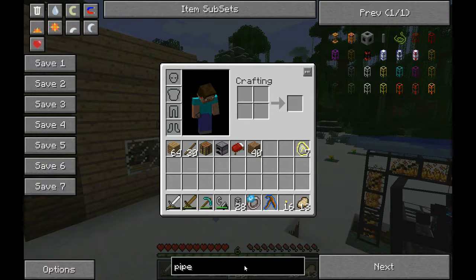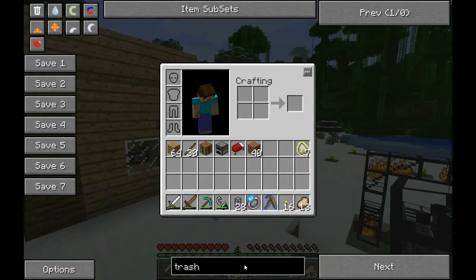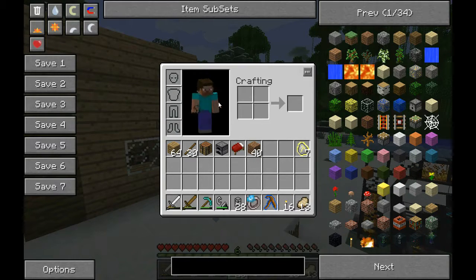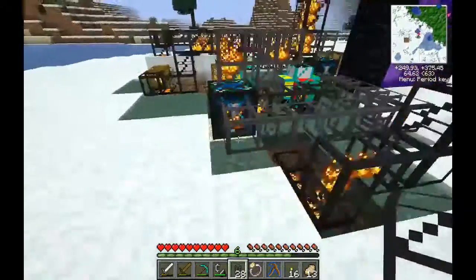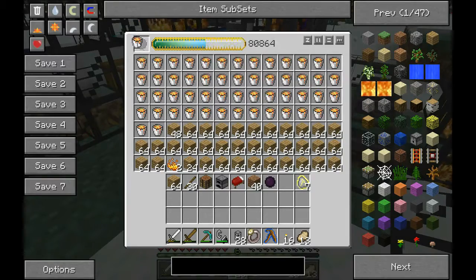Do I have like a trash can? I know that's a thing in later updates, I'm not sure about here though. What if we just get some lava, which I'm sure we have somewhere — yeah, there we go, from our old geothermal power days.